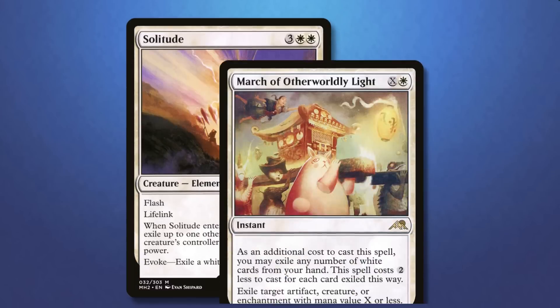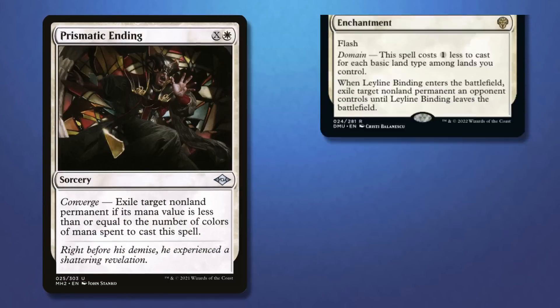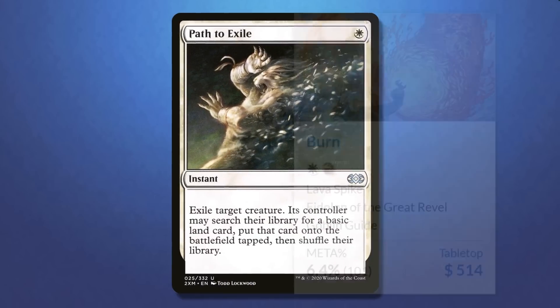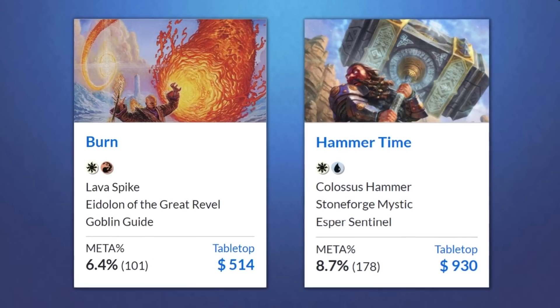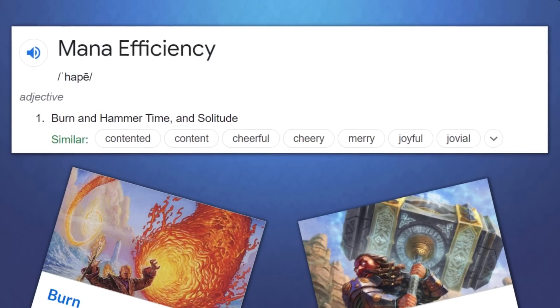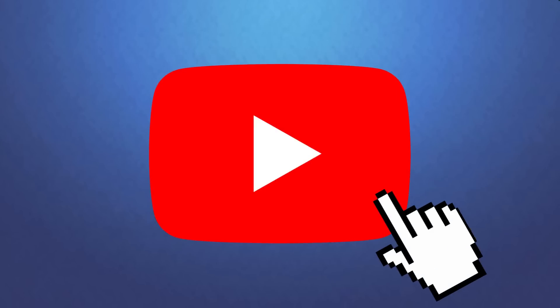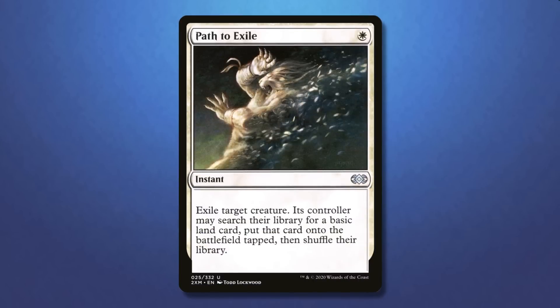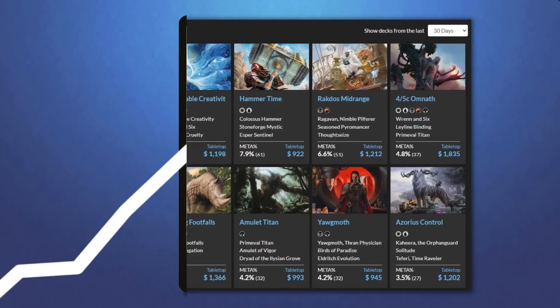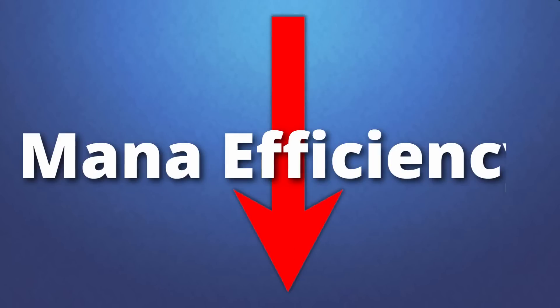With the win rate of all these new white removal spells in Modern, at some point I think Path to Exile will be completely unplayable. It still sees play in the sideboard of Burn and Hammer Time, because both of those decks are extremely mana efficient and can get away with giving their opponent a land. Clickbait title aside, right now Path to Exile is not gone, but you have to admit the play rate is declining, and I don't think it will come back unless Modern is way more mono-colored and mana efficiency is less important. Thanks for watching and I will see you next time.